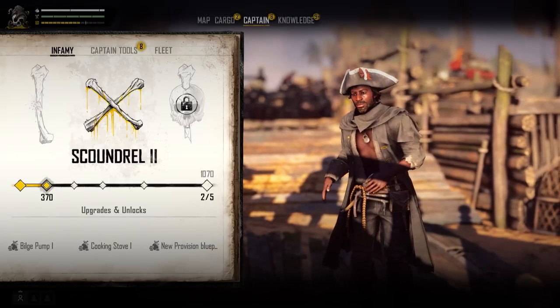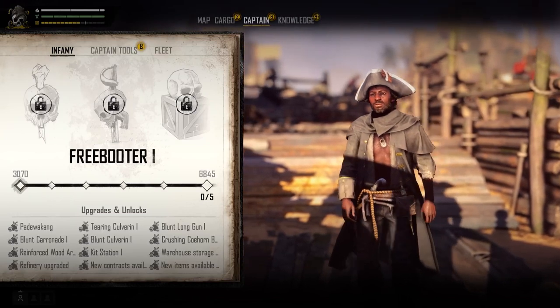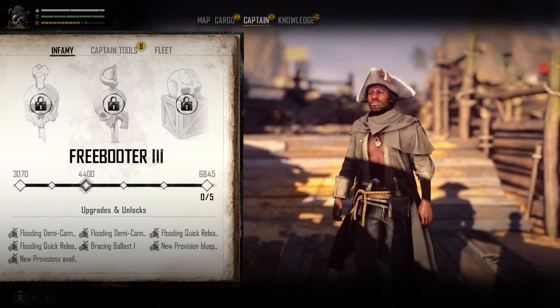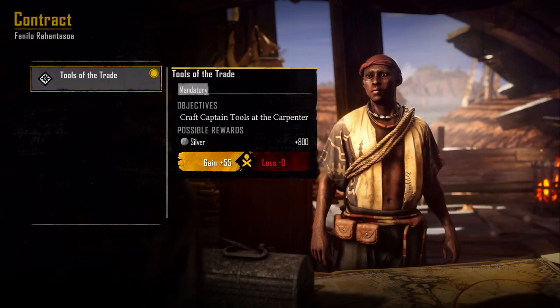Speaking of progression, you'll progress and level up in Skull and Bones through something called the Infamy System. In essence this is your reputation as a pirate, and as you do more piratey things your Infamy rating will increase — no doubt giving you access to better ships or blueprints, maybe some new areas of the map, but it's very likely it'll give you access to new missions, which is one of the ways that you'll gain Infamy in the first place.